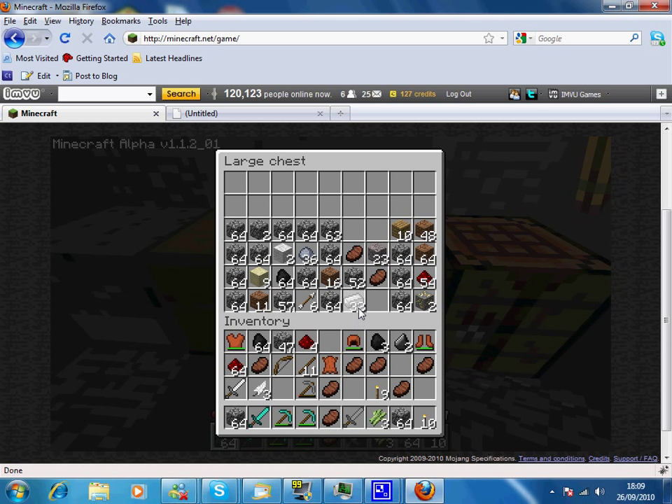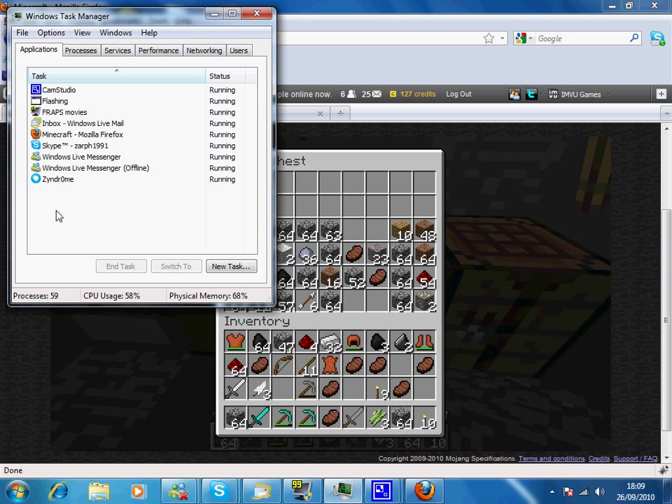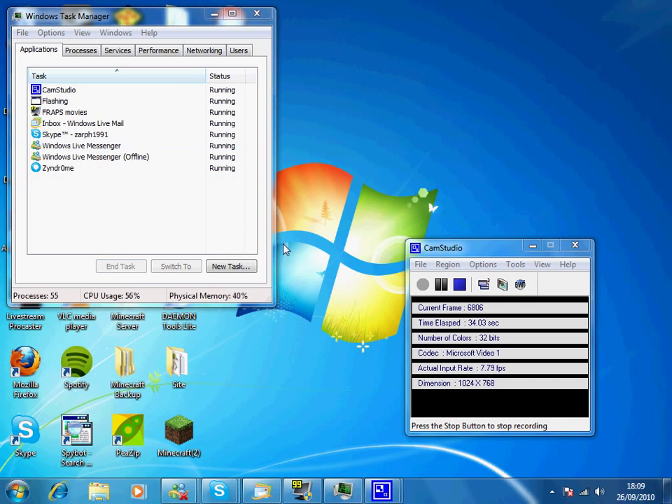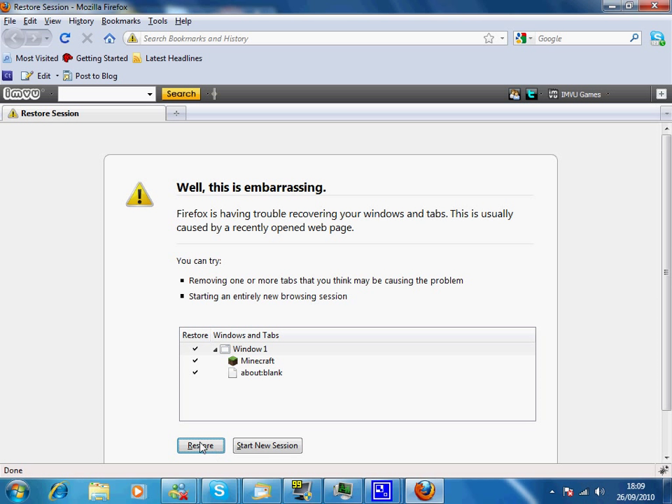In our chest here we have 32 steel bars, and what we're going to do — this is really easy — we're going to put the steel bars in our inventory, open up TAS Manager, close down the Minecraft Mozilla Firefox, end now, then we're going to reopen Mozilla Firefox and restore the session.